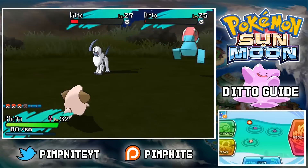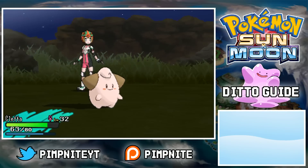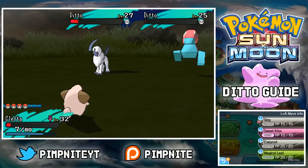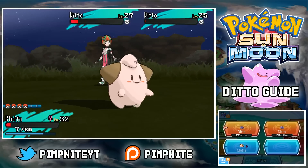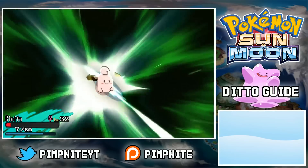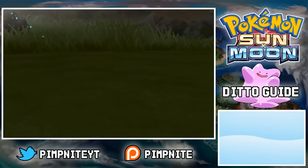I'm just reviving my Absol in the meantime. Remember, when the Ditto transforms, it only has 5 PP for each move. So if it's got 1 move, it's only got 5 PP; if it's got 4 moves, it's got 20 PP total. Bear that in mind. And if there's a Pressure Pokemon on the field, it's going to use up an extra move — using 2 PP instead of 1.